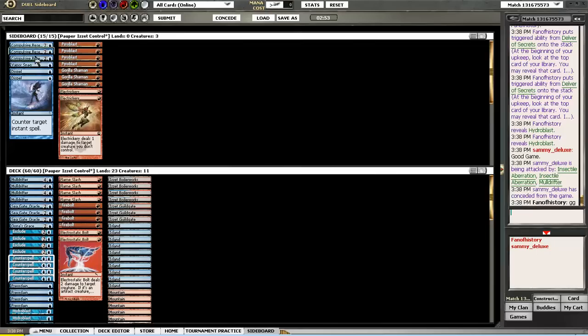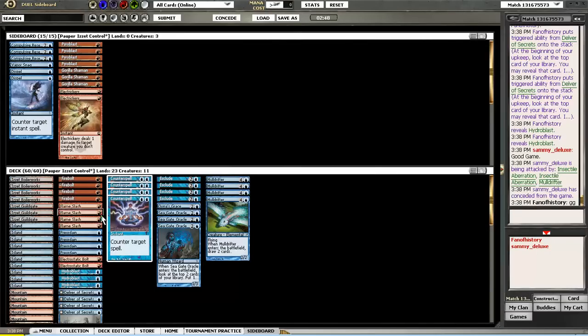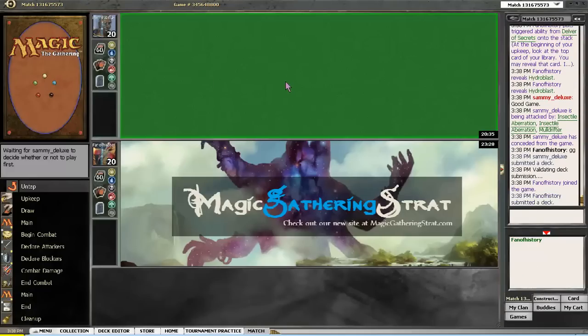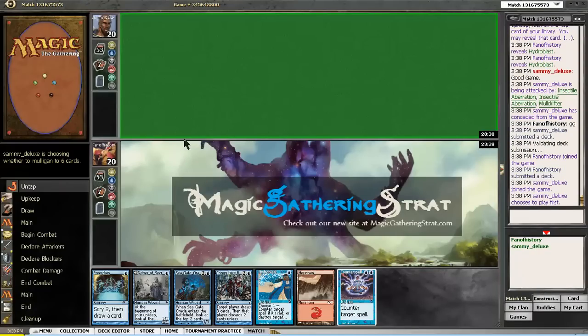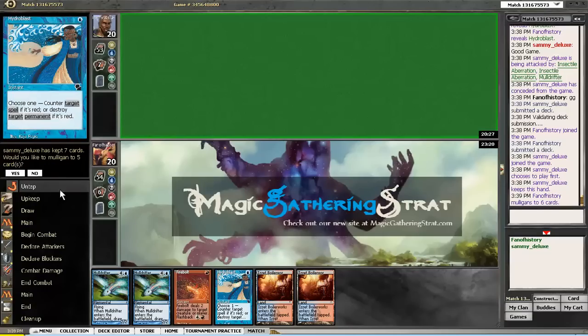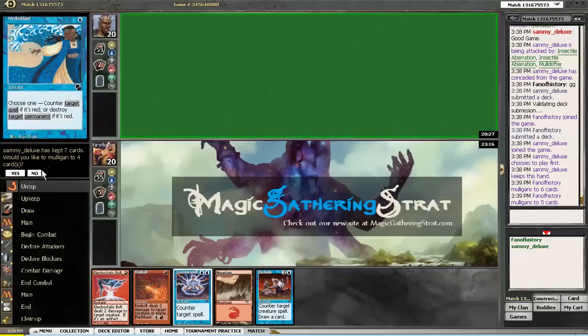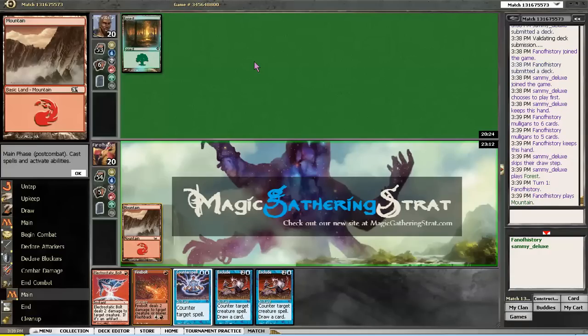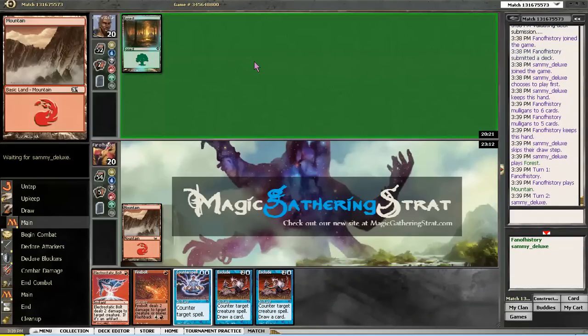Do I really want Dispel over an Electrostatic Bolt? He didn't have too many instants, did he? Another crap hand — yes, I want to mulligan. Boilerworks, Boilerworks. I'm keeping this as I have the double removal, but I'm not happy about it.